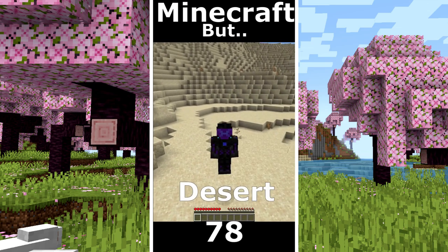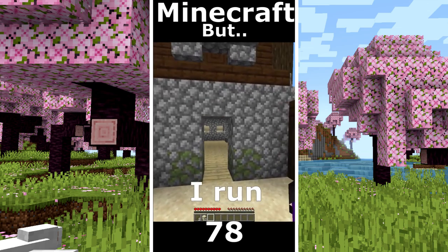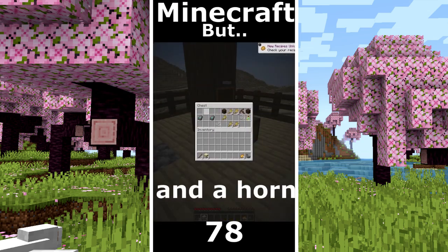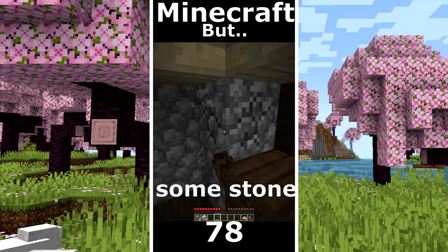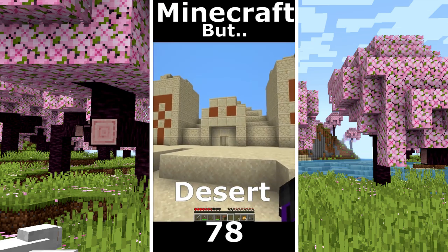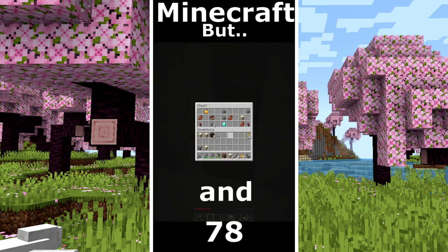Minecraft but only desert world. I took some blocks. Now I run to the top of that outpost. The new templates and the horn. Always I want to try that. I took some stone. I get some better tools. A desert temple. Some emeralds and diamonds.